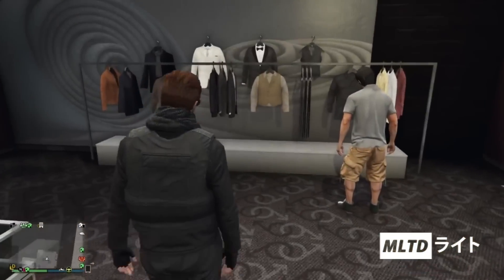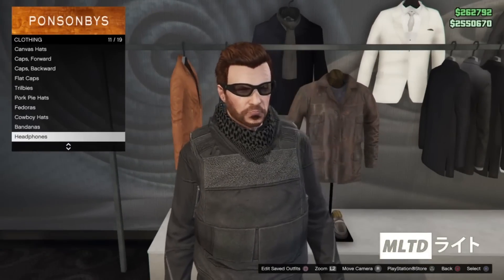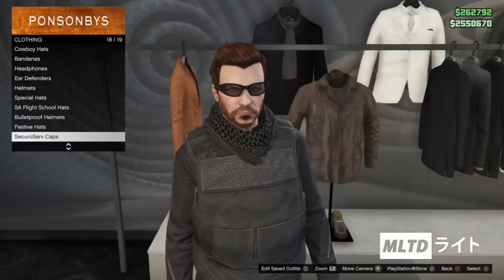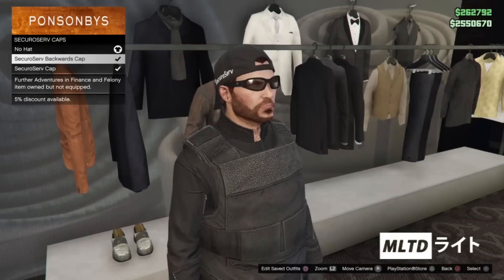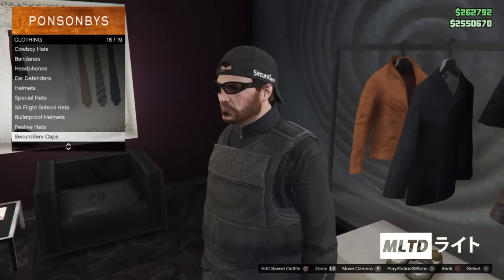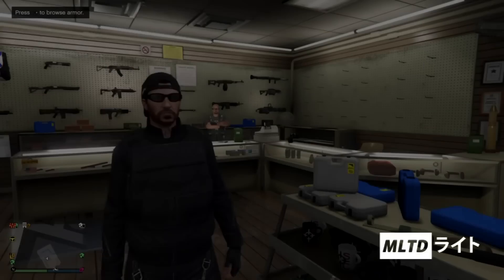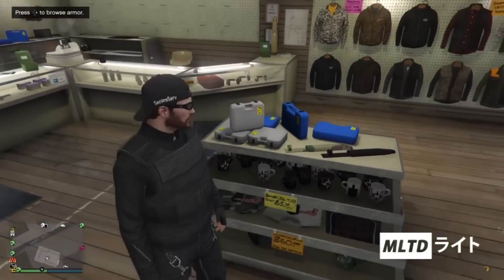Next we're going to head over to the hat section of the store and go down to where it says secura serve caps. You can use a different backwards cap if you want, but we're going to use the secura serve backwards cap. After doing all of that we have now built the foundation of the outfit and we're going to move on to the nearest ammo store. Once we have arrived there we're going to head over to the gear section which is located in the middle of the store.